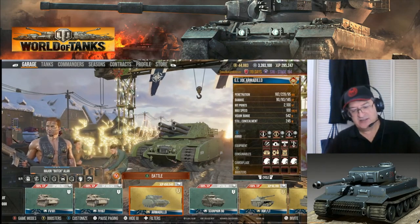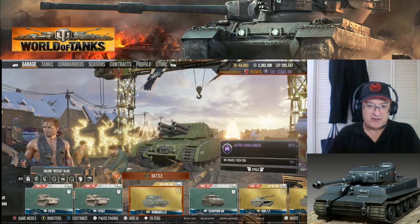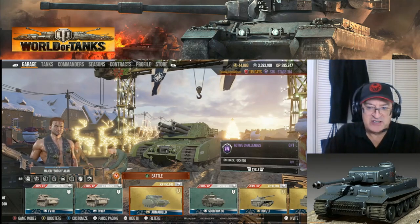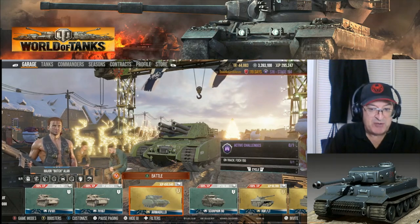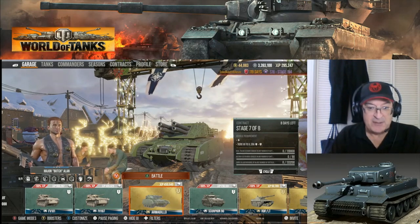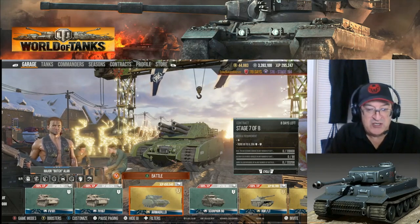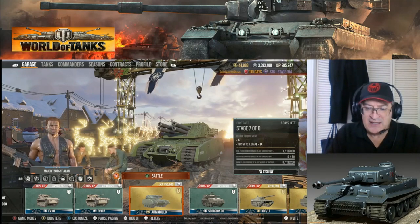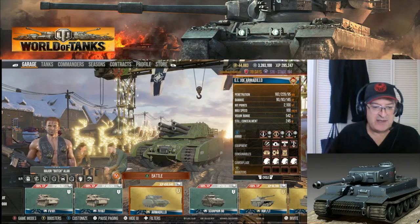This tank kicks a lot of butt and makes a lot of money, so it's one of the ones I use with my two times silver bonus. I'm going to show you the game action, and at the end you're gonna see the kind of silver that the two times bonus can generate. You gotta use it on a tank that generates a lot of silver, so pay attention to your tanks and find the ones that work for you. I have a couple of tanks that really rake it in — this one and my other Cold War AGS sniper.